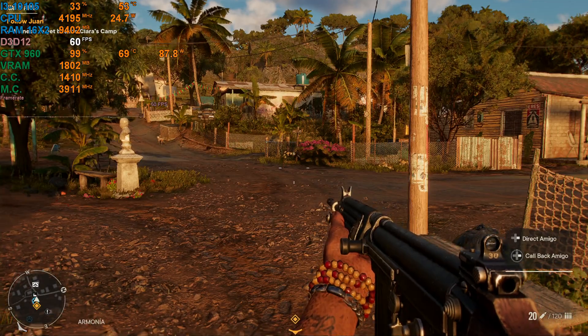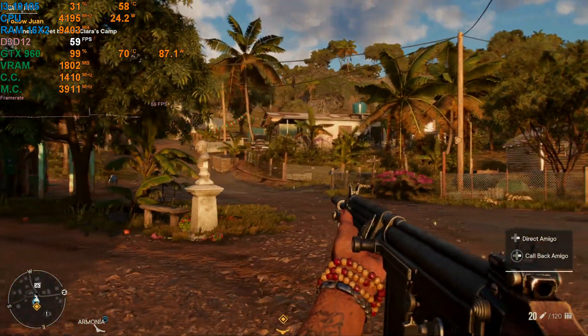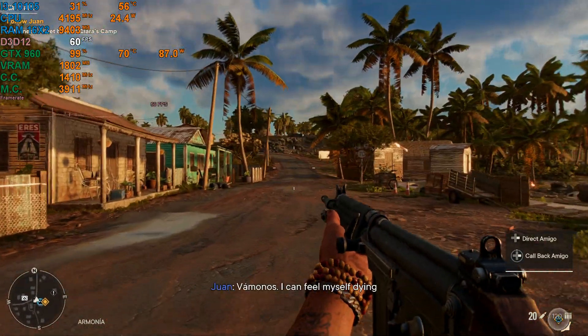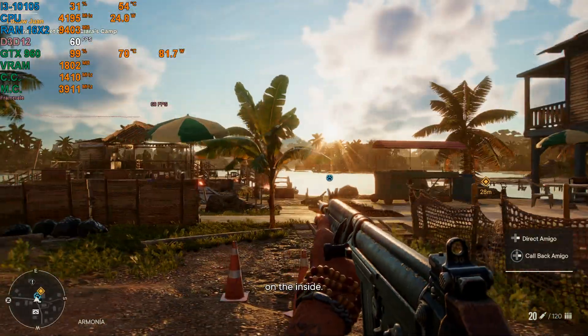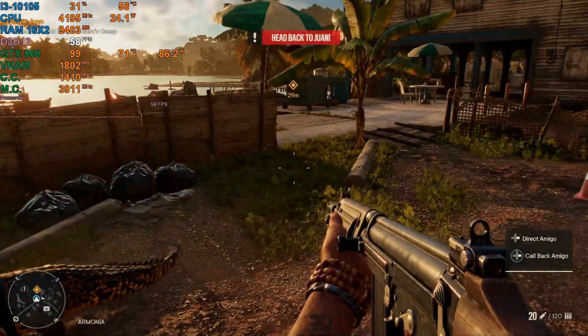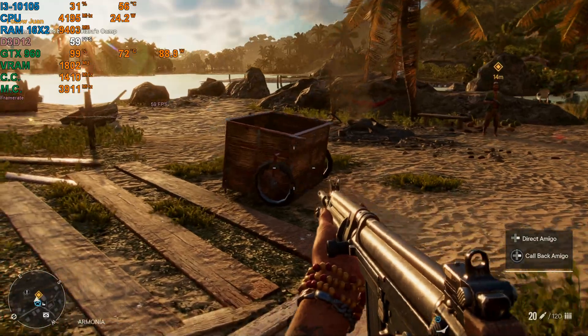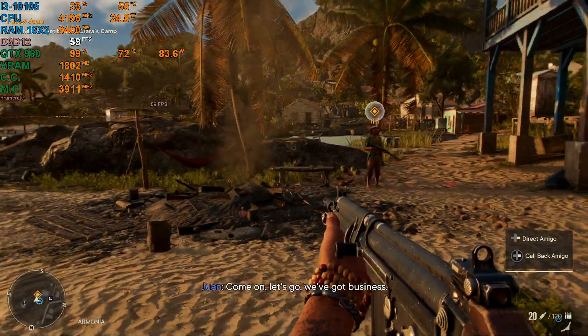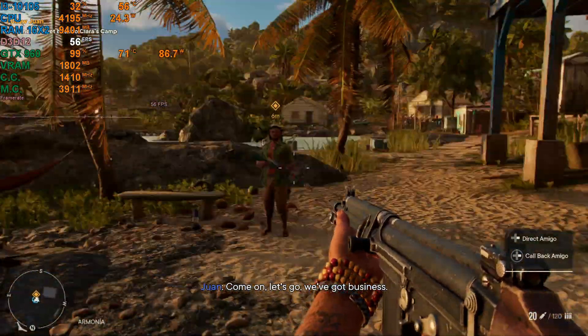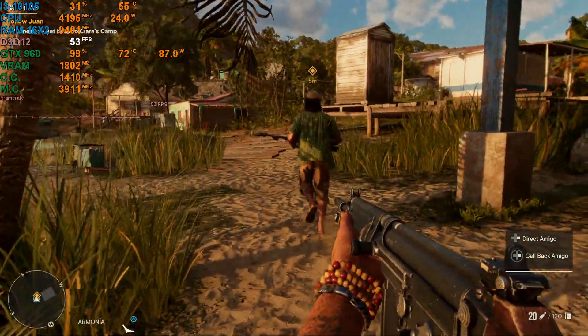Hey guys, welcome back. I am your host Javon and today we have a brand new benchmark — Far Cry 6 for the PC. We're running this on my Intel Core i3-10105 with the Nvidia GTX 960 2GB VRAM graphics card. I'm running with 32 gigabytes of DDR4 RAM in dual channel memory, and this is a heavily overclocked GTX 960 just to give it a bit more frame rate.